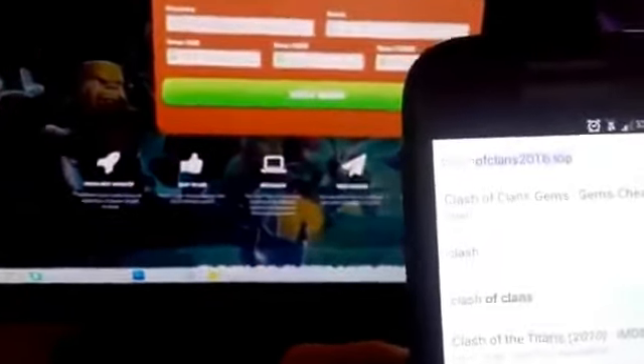I have tested and it's working like they said for 2016 for July. For now it's updated. Clash of Clans 2016.tuff is the site and you type it in the URL address bar, not in Google search.